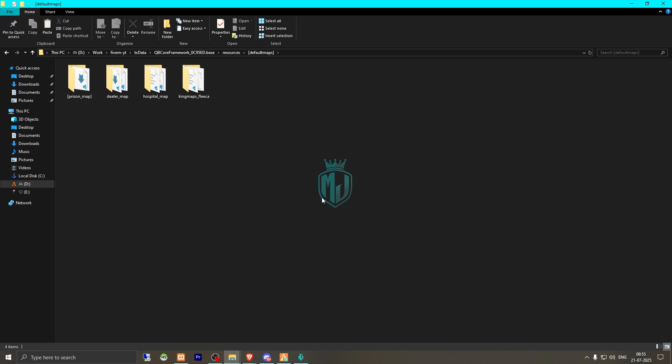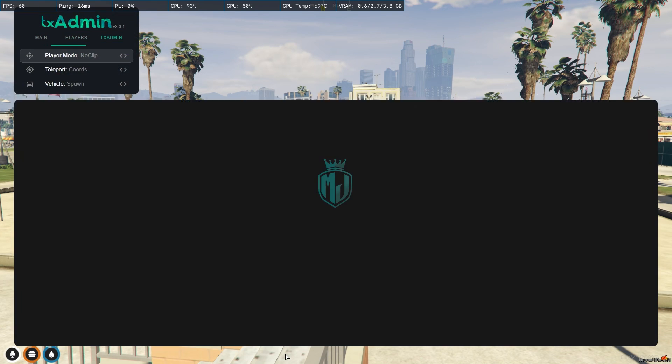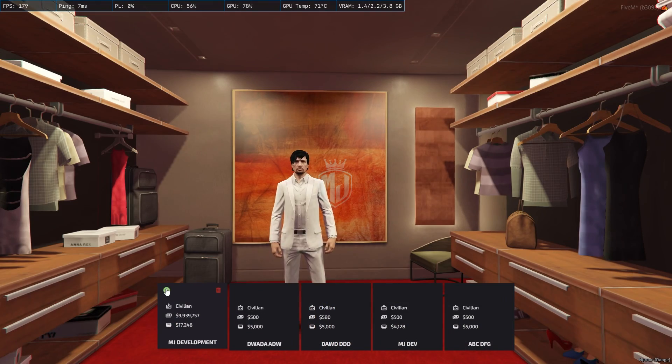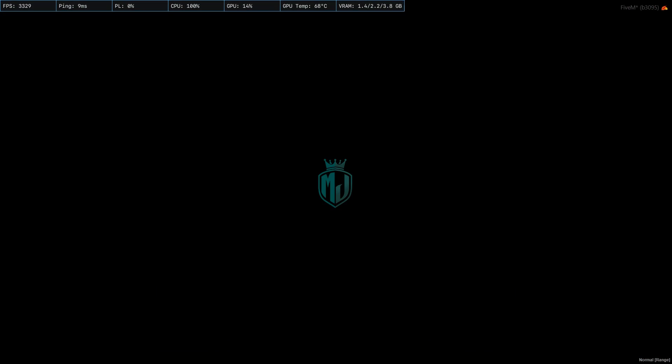After downloading, simply open the file and extract it to your resources — to the default maps folder. After that, just restart your server once, then join it back. We are back in the server now and we need to spawn to our last location.